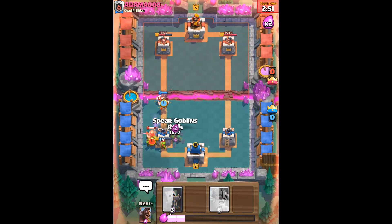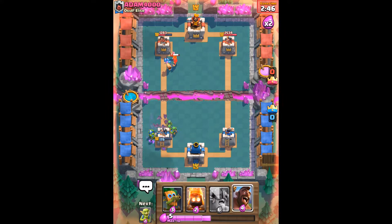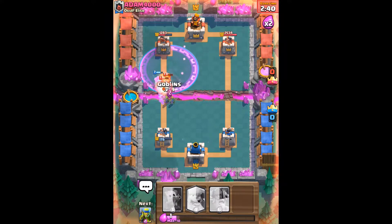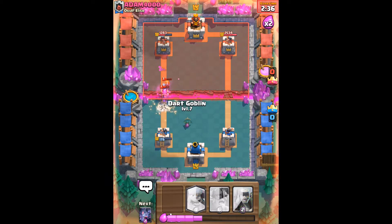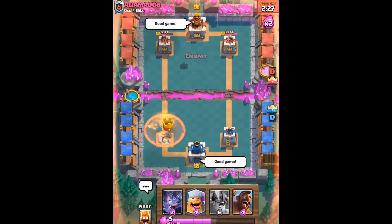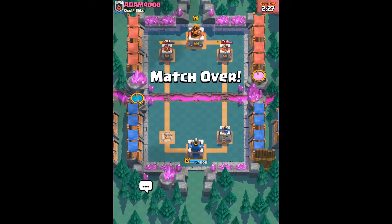I think he was keeping his electro wizard for my elite barbarians. We're not winning anymore — we don't have any direct damage in this deck, which is obviously a big downside. That bottom goblin's doing a lot of damage to my tower. He can just log my tower two or three times and take it out. He's had to log my hog rider and he's got a poison spell too — he's going to win this one. Good game to him, that's over.